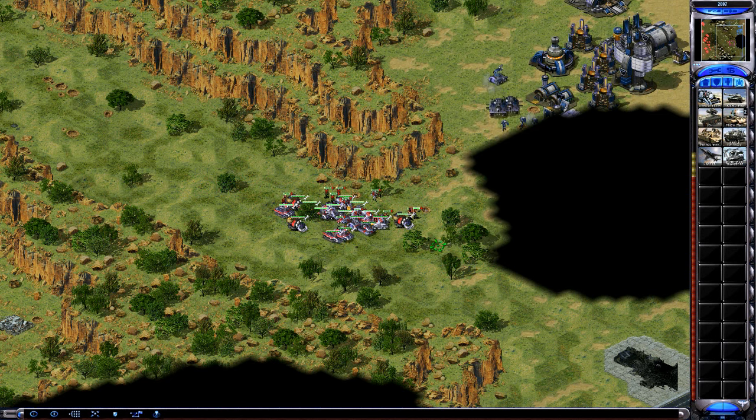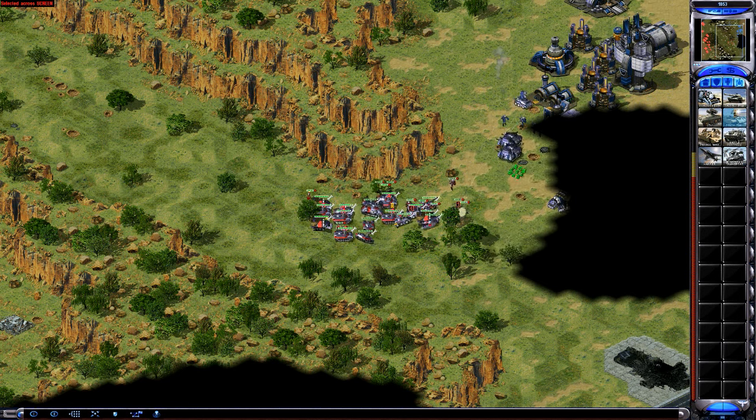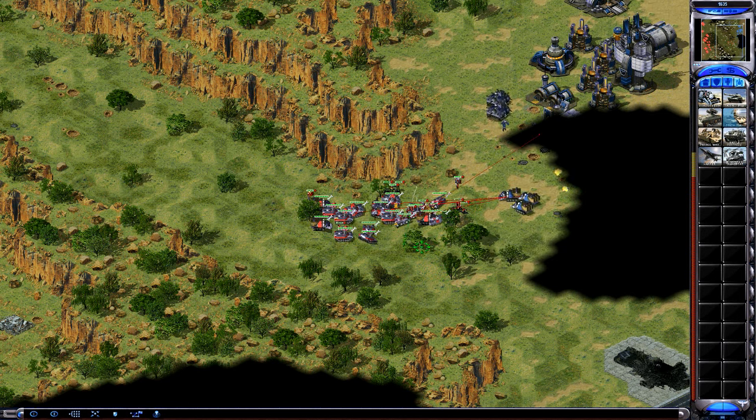The prism tanks absorb a lot of damage - you put them in the front usually as fodder, just like you do for Soviet miners. Same thing. They have a lot of HP, they don't die easy.